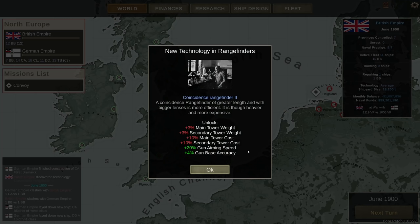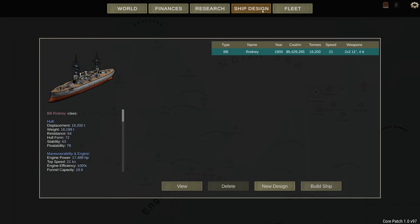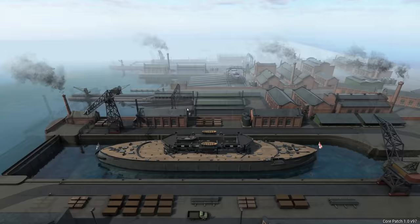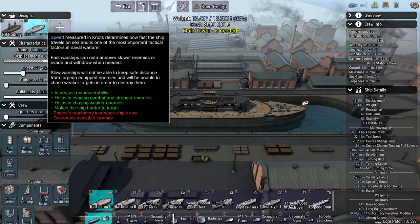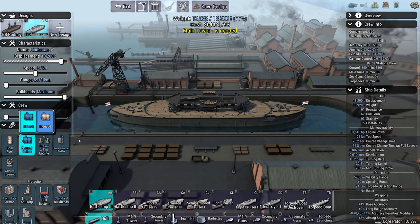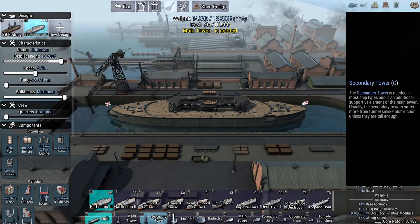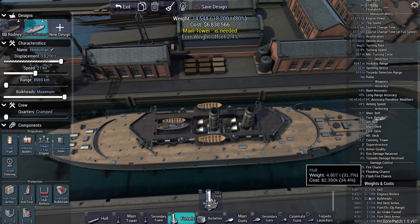We have the Coincidence Rangefinder 2. It's going to make the main and secondary tower slightly heavier and more expensive, but gun aiming speed is plus 20% — that's really nice. Let's go to ship design. I want this ship to be fast. It doesn't have to go far, but I'm thinking 27 knots. Multiple expansion engine, and we're going to go with an induced boiler. I hope I can fit enough air intakes on this thing.